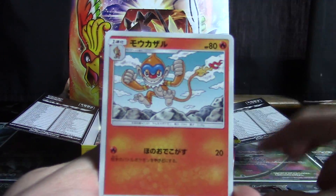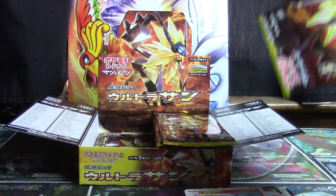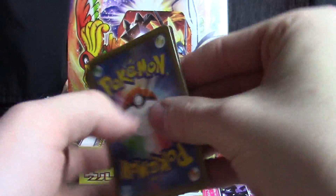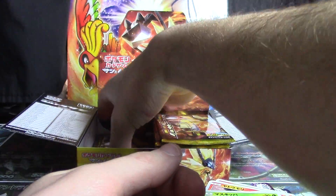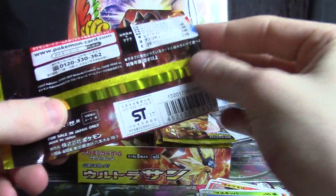So we got Catcher, Monferno, Sneasel, Yenma, and Slazla. The Duskmane Necrozma — I get the feeling that's probably pretty cool as a hyper rare.